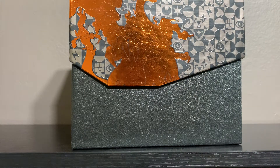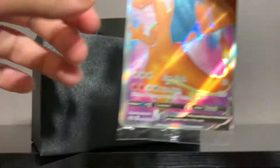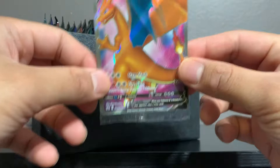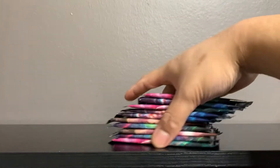I've opened Elite Trainer Boxes on my channel before, so if you want a thorough review scroll down and you'll see a bunch of openings — I'll leave a video in the i-card too. Here's the code card for the ETB, enjoy that. This Charizard V promo is my sixth one; hopefully one of the six gets a PSA 10, though it's difficult to get PSA 10s on promos. If I don't pack a Charizard here I might end up with even more of them in my collection.